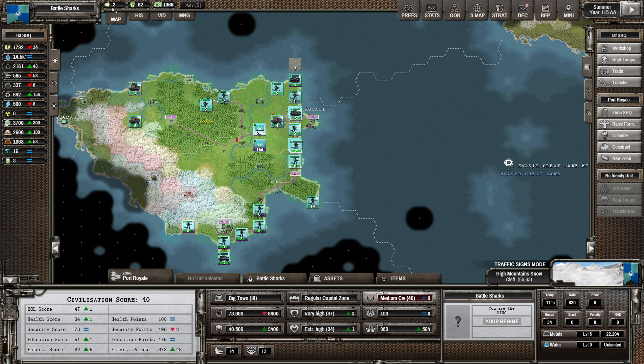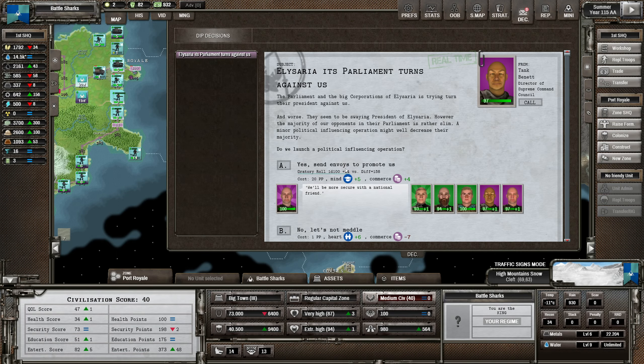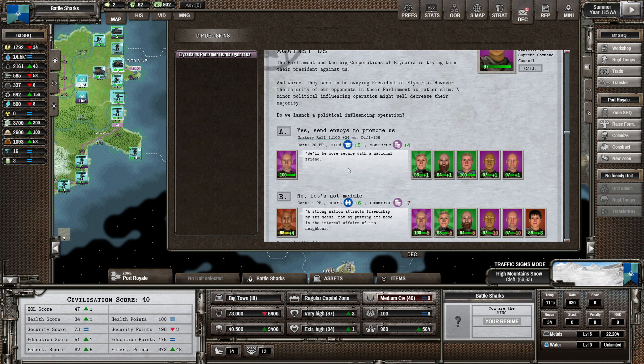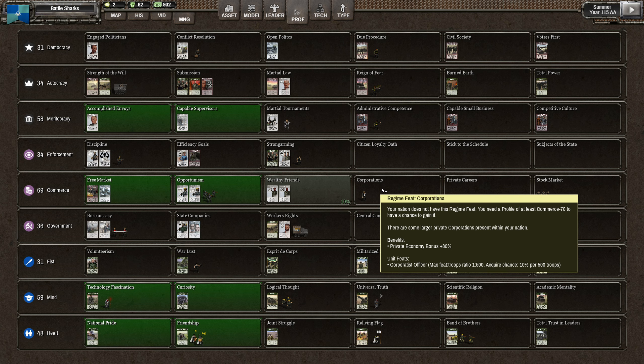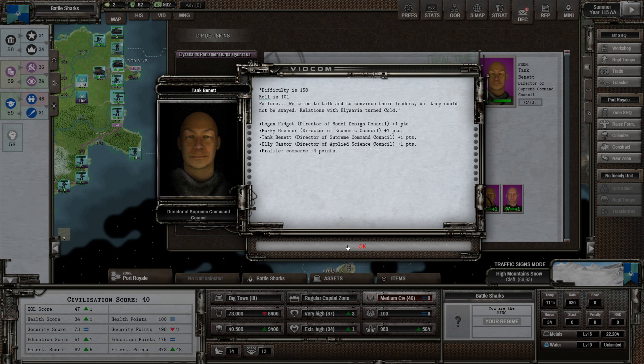We have got fate points too now. Four rounds - 16 rounds - gosh it's expensive. We're going to get some recon points in Elisaria. It's parliament turns against us - Elisaria's parliament turns against us. What do we do? We raise mind and commerce - that might be smart. Difficulty's high though. I don't want to lose commerce points. We've already dropped below corporations. We've got a chance of getting wealthy friends - I'd quite like that one. Failure. Still, we've got the commerce points.